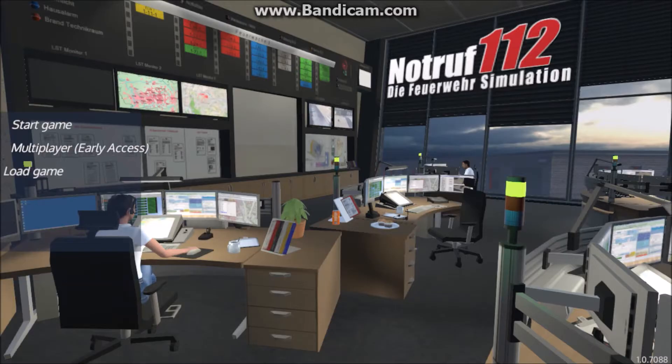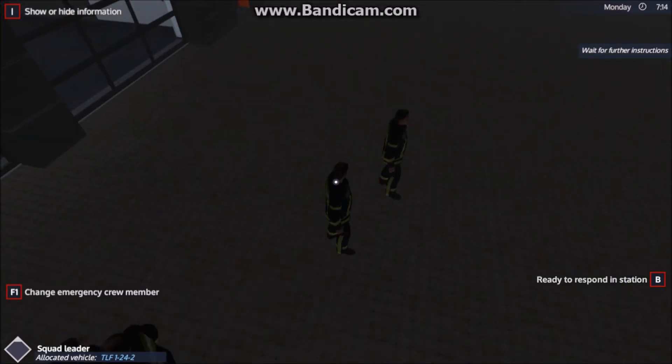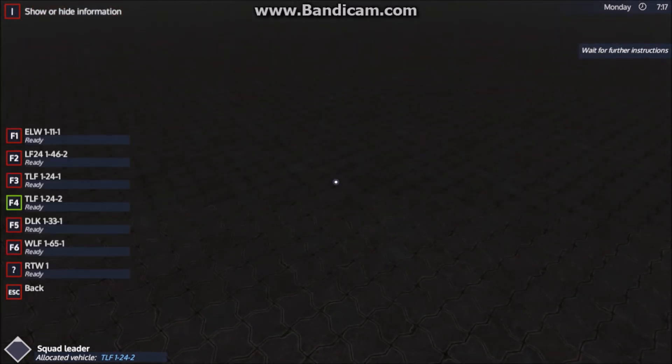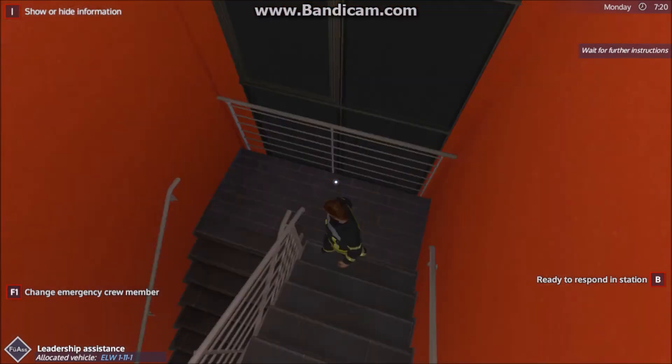Now you see the skins will go back to from Nulheim, but that's not a problem — they will keep the skins that you've created or downloaded in the game. So now you press Start Game. You can get the skins on every person. I will select the one that I have the skin on — that's leadership assistance from the ELV. You can see the skin has successfully loaded.